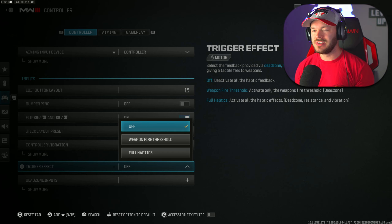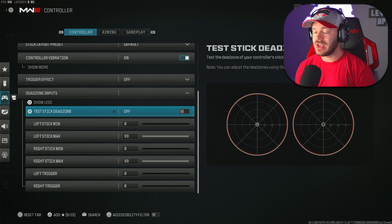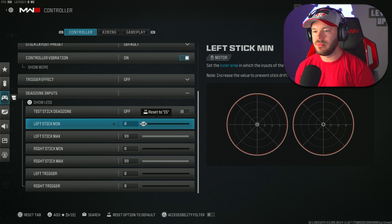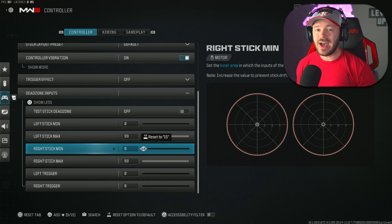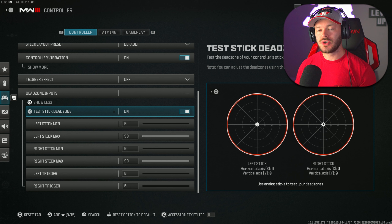Controller vibration is a personal thing — I've always had it on and it doesn't mess up my aim. The trigger effect should be off. You should never have haptic feedback on for Call of Duty multiplayer. We need everything to be as split-second and fast as possible, and full haptics definitely won't allow that. Keep that straight up off.